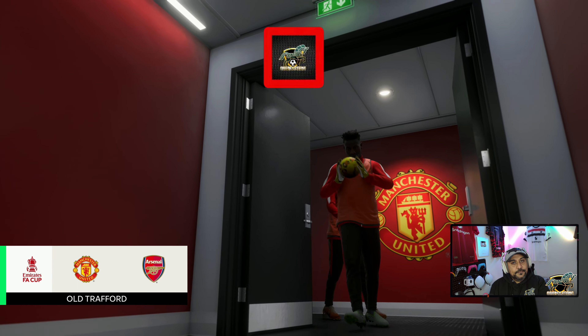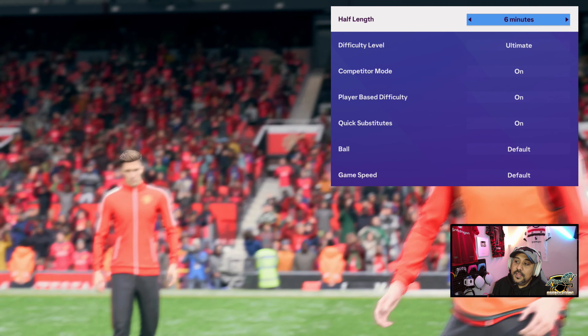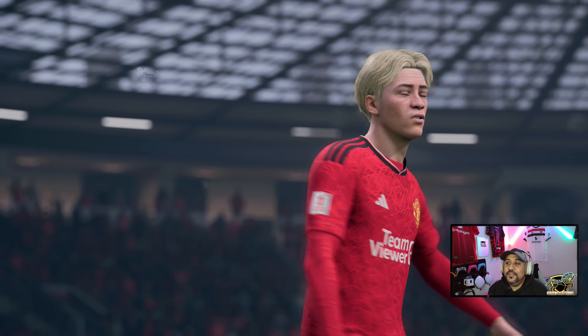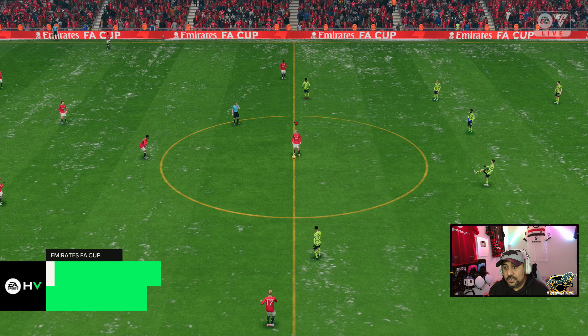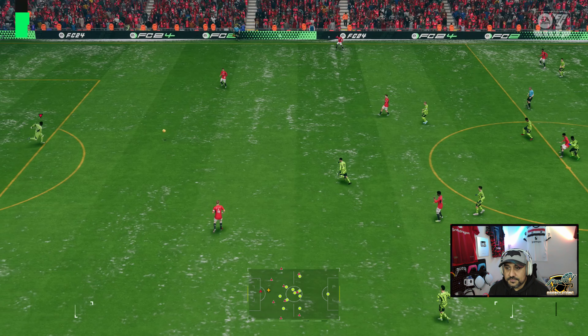Smash that subscribe, hit that like. Ultimate difficulty, competitor mode on, player base difficulty on, and I have all five sliders in the advantage of the AI. Let's jump into it. We've got to play smart - Arsenal is always that team that bothers me with their passing, dribbling, and their strength.